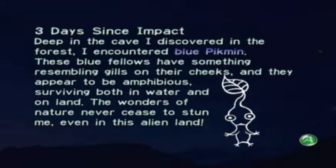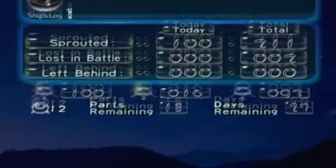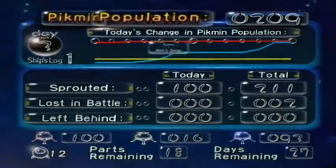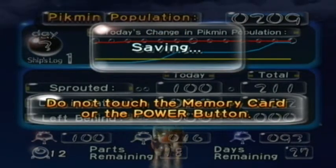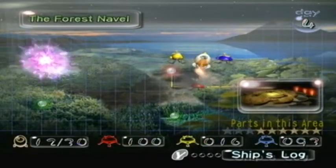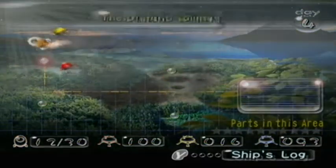Olimar has discovered blue Pikmin — yay! He kind of skipped the yellow ones, just pointing that out. Don't worry, he'll get around to the yellow Pikmin some other day, maybe tomorrow. And we can also see that I got a lot of blue Pikmin — 93! That's the same amount of red Pikmin I had after the Forest of Hope. What the heck? Coincidence.